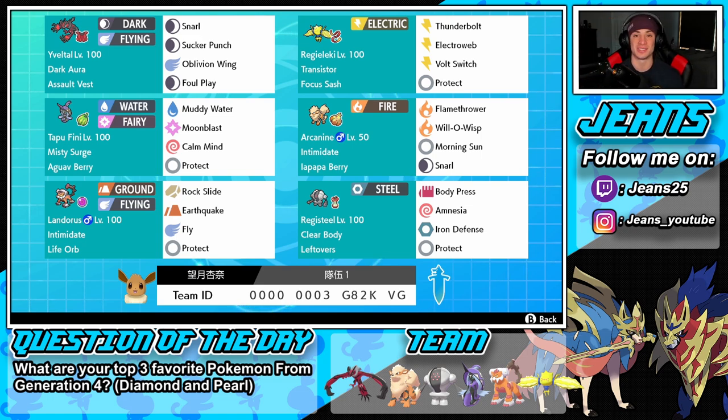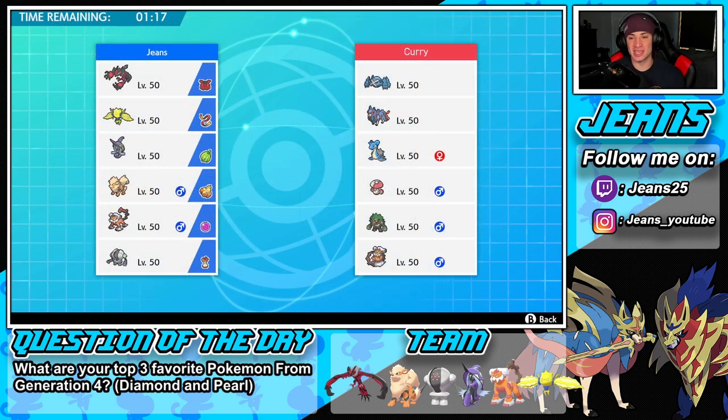First battle coming at you guys — going up against a Zacian team alongside Metagross, Lapras, Amoonguss, Rillaboom, and Landorus in another form. I haven't seen Metagross much on the ranked ladder since the restricted metas came out, so it's cool to see it getting some love again. He has Clear Body on that Metagross so Intimidate won't do much. His Zacian is physical. I'm probably going to lead Arcanine because I can Snarl and get an Intimidate drop — that's pretty big.